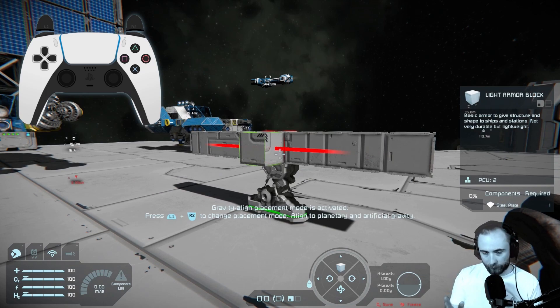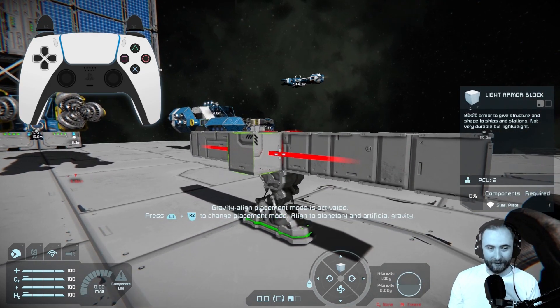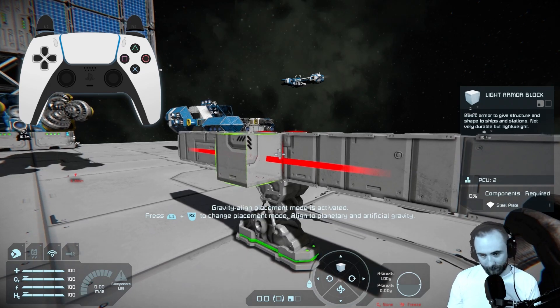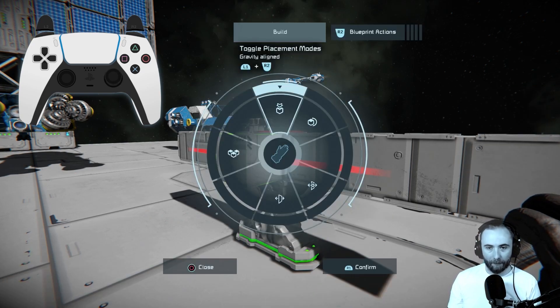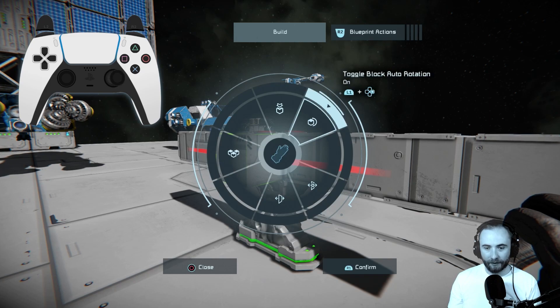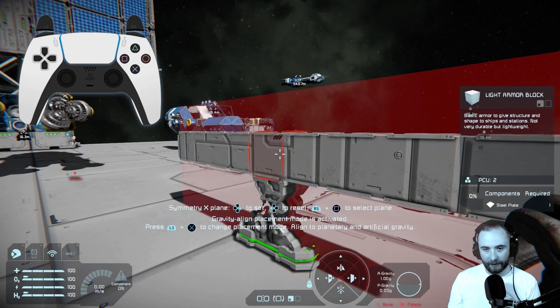Symmetry mode will save you so much time when building any kind of ships and stations, assuming there is some symmetry involved. To access symmetry mode we're going to press the right stick, which will bring up the other build controls. We have some placement modes here, and what we actually want to find is the enter symmetry setup, so we're going to confirm that.